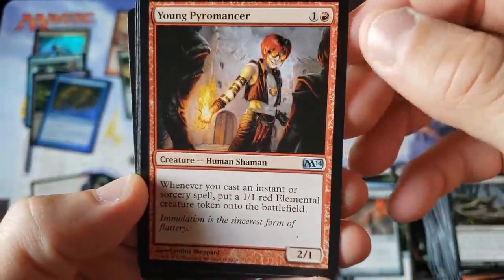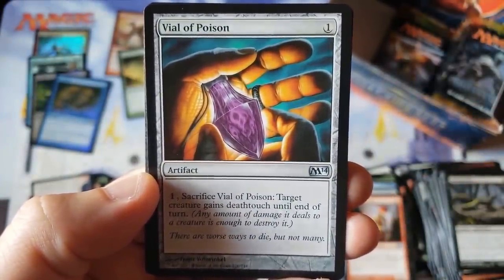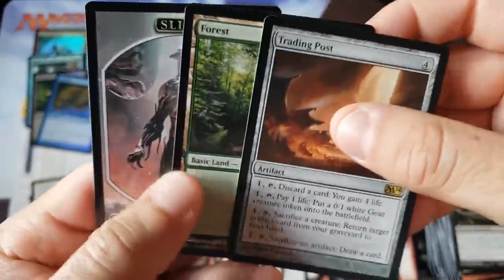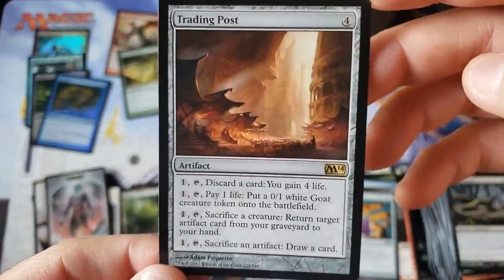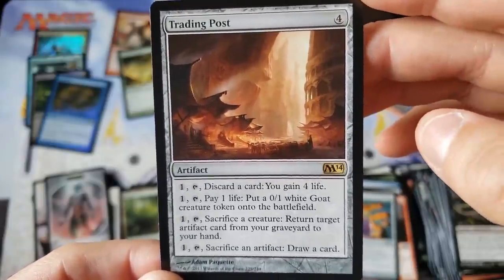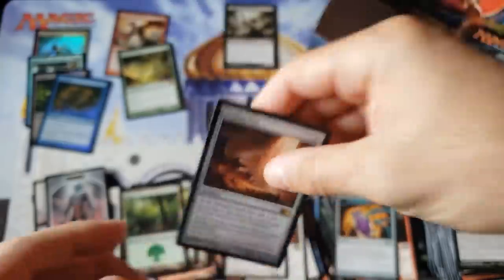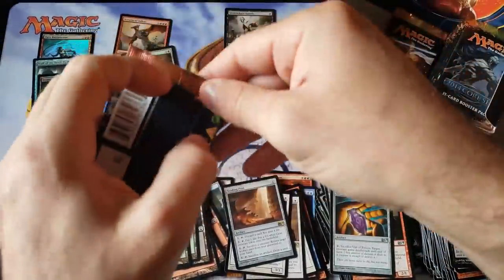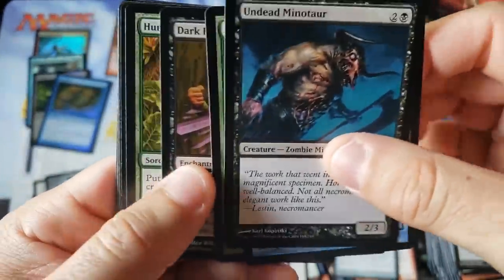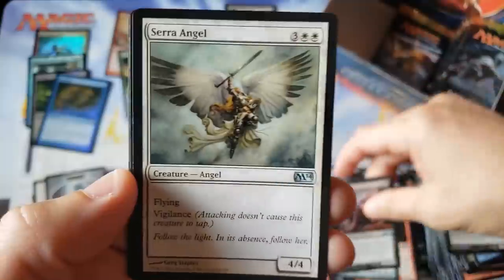Young Pyromancer — God, that was such a popular one. Vial of Poison — I thought that was beautiful, and foil that purple looks amazing. Trading Post. I want to talk about this card — Trading Post was an interesting little card. When I first saw this one, I thought... I always have a little weakness for artifacts with all kinds of abilities and different things you can do — artifacts with choice. That was always one of my really big things. The problem is obviously in Magic, the more choices you have on a card, historically the more expensive the card costs to cast, making it not as attractive.